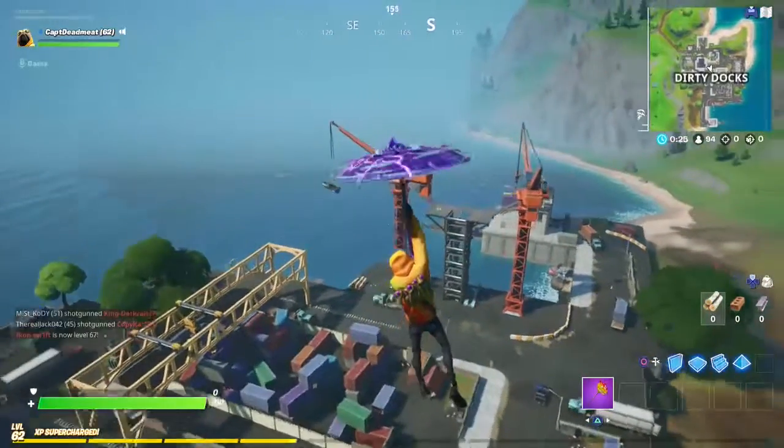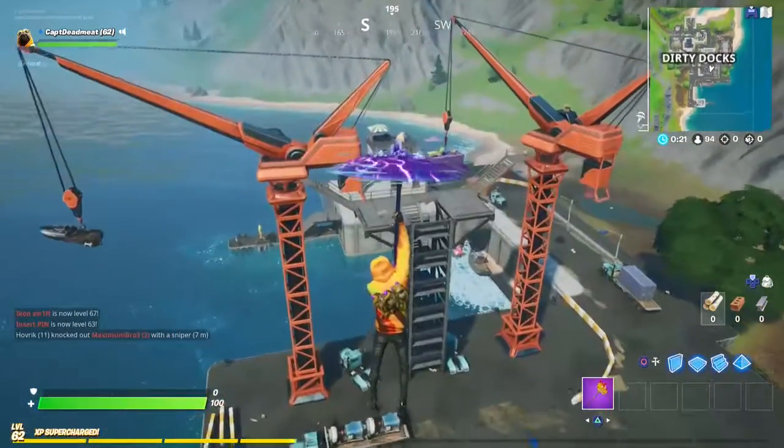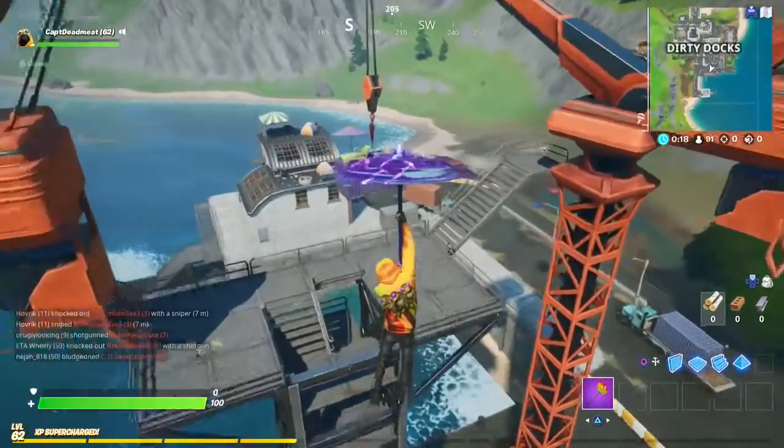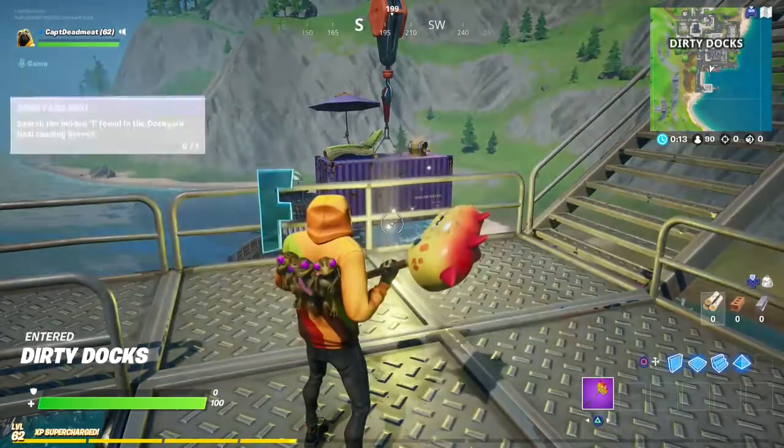So what you need to do is jump on into a game, head your way over to Dirty Docks and you're going to want to land on the platform up here. Once you're up there, the T will appear — grab that sucker and you've got all of the letters so far.